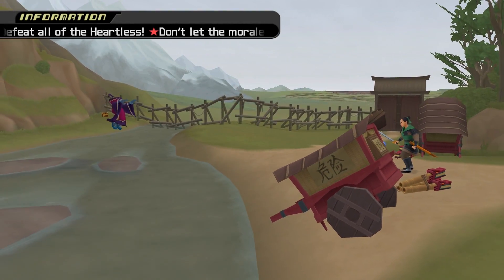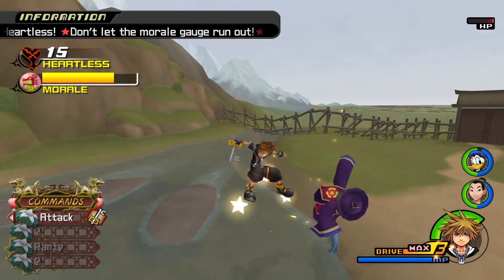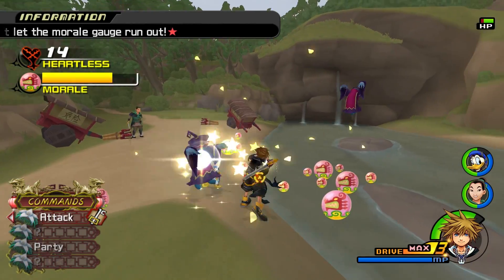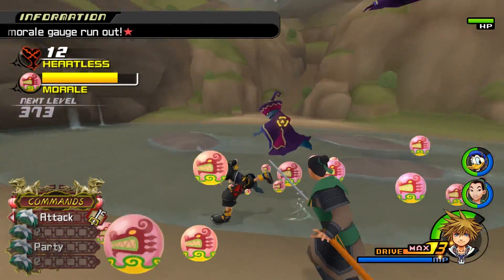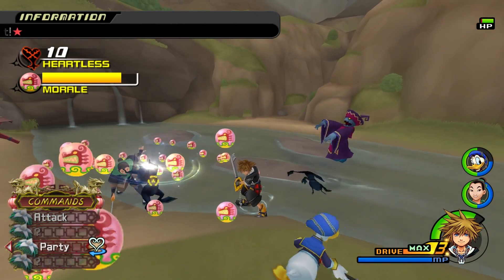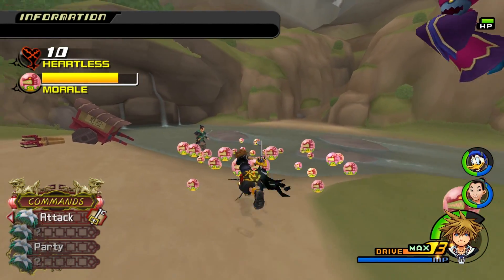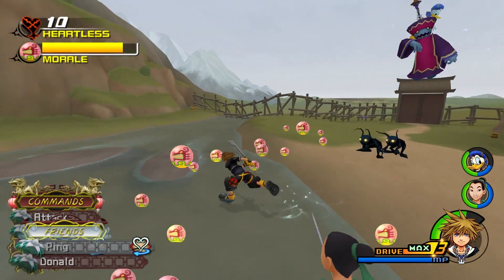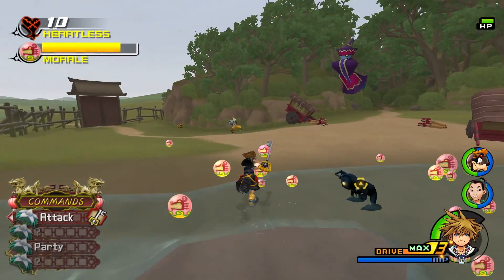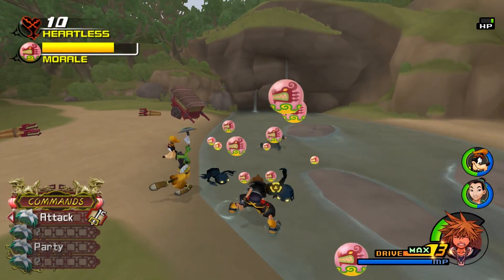This world is so pretty. And I love the Heartless designs too. Getting hit — what am I doing? I should be using... Oh, I can't use Valor because Goofy's not here. I need to have Goofy in my party. Donald, get out of here. Maybe I still can't use Valor — it's just not allowed in these particular fights.